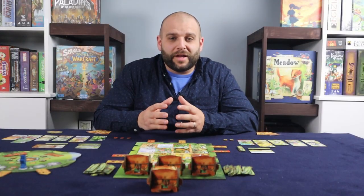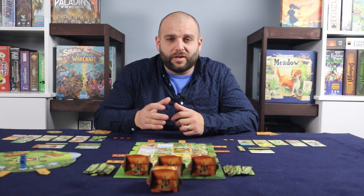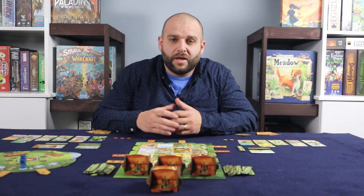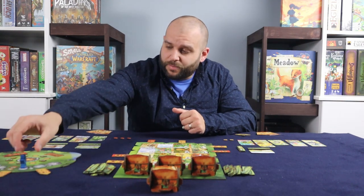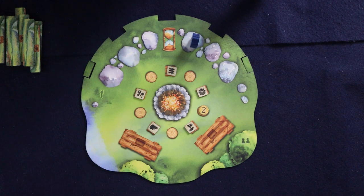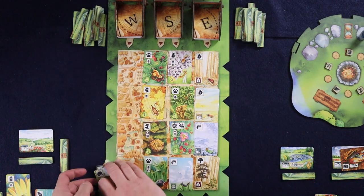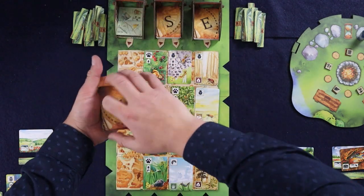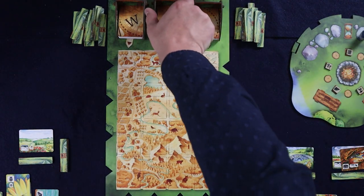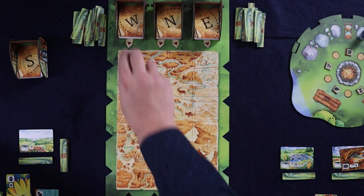The round lasts until players have used all of their path tokens. Then players collect their path tokens from the main board as well as the campfire board, and the first player token moves to the player to the left of the current first player. The round token moves to the next spot on the round track. When the round marker passes the hourglass on the campfire board, you must also discard all the cards from the main board and place them under their corresponding decks, replace the south deck with the north deck, refill the board with new cards, and carry on.